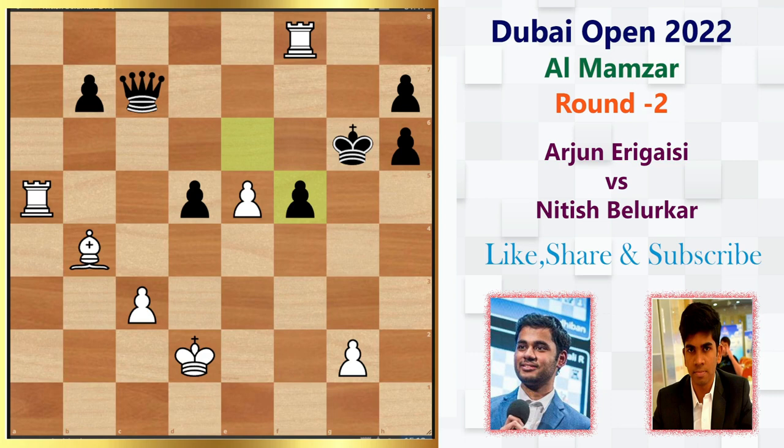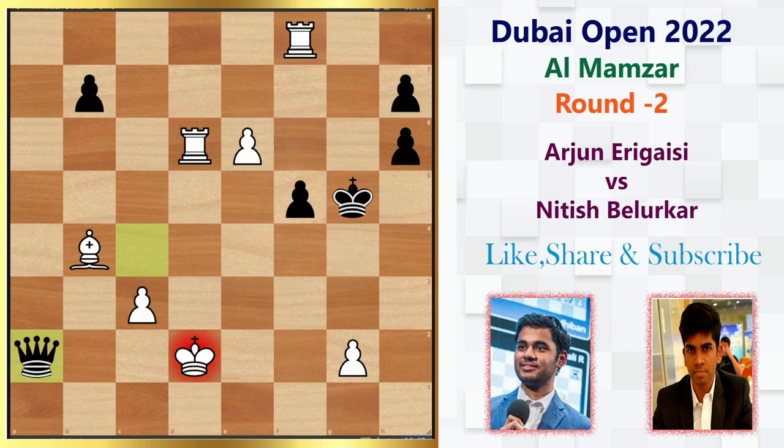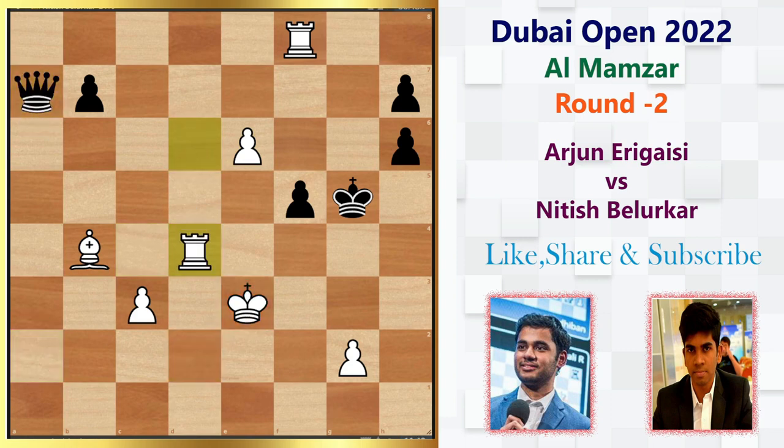He plays Queen c7 and we have Knight-takes-f5. After e-takes-f5, we have Rook-takes-d5, and now we have the stronger passer on the e-file already on the 5th rank. Queen c4 by Nitesh, and Rook d6 by Arjun. King g5, e6 pushing the passer. Queen a2 check, King e3. Queen a7 check, Rook d4. After Queen a1, we have Bishop e7 check. In this position, Nitesh actually resigns the game because it is simply mate in 3 moves starting with Bishop e7 check — that's why he resigned.